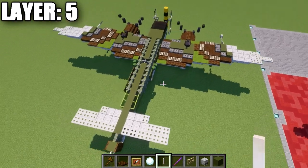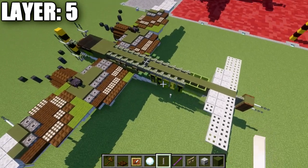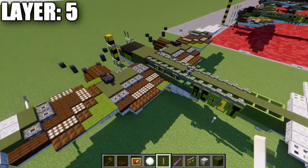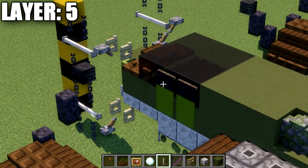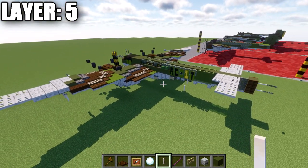That's mostly it for this layer's structure, but I'll cover the German cross and the cockpit-shaping banners. Grab a banner and a loom — I'll show you how to make those banners.